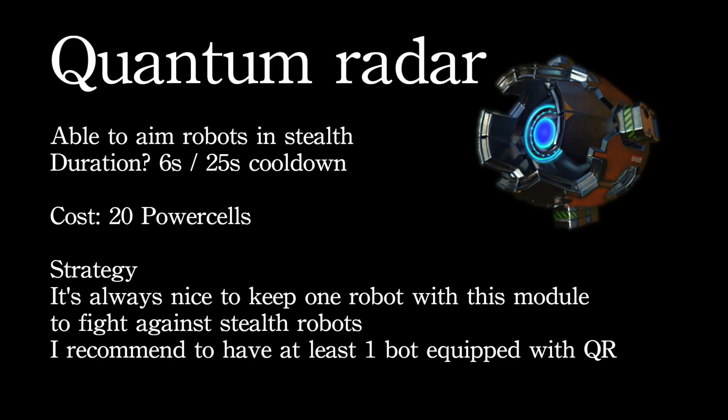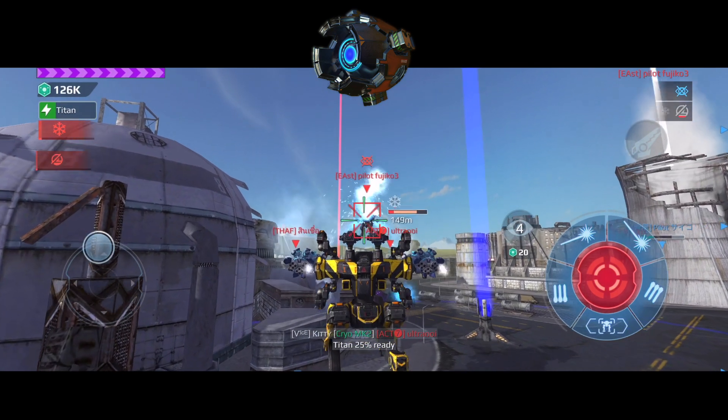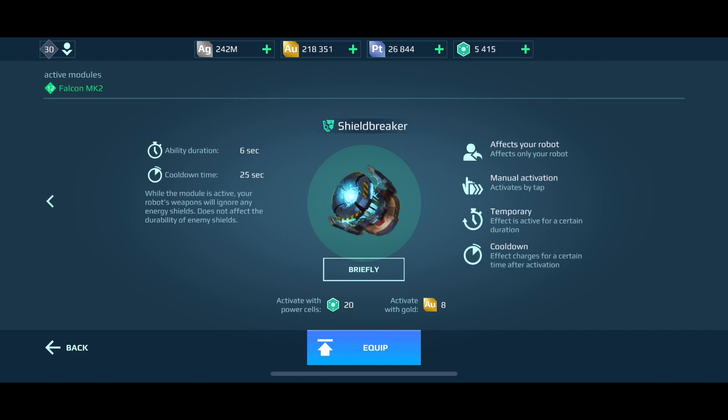If you're annoyed by stealth robots, Quantum Radar is the way to go. I recommend having at least one Quantum Radar build in your hangar — with it you're able to aim at robots in stealth. The duration is six seconds, the cooldown is 25 seconds, and the cost is 20 power cells per use. Strategically, keep one robot with this module; otherwise when stealth bots like Loki or Ao Jun appear out of nowhere it's super annoying. You activate it, see the stealth bots, and kick some butt.